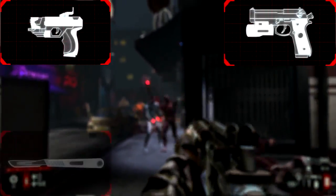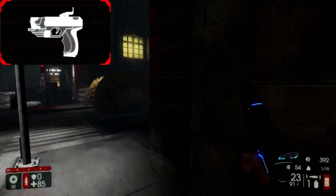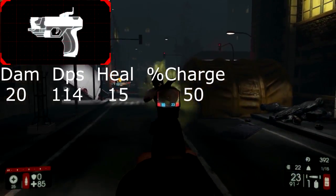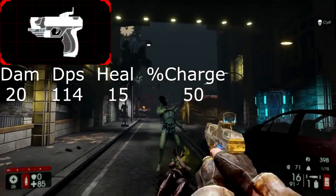The medic starts out with the HM Tech 101 pistol, the 9mm pistol, the scalpel, and the medic grenades. The HM Tech 101 medic pistol weighs one pound and costs $200. It does 20 damage per shot, 114 damage per second, and its healing darts will heal 15 points.